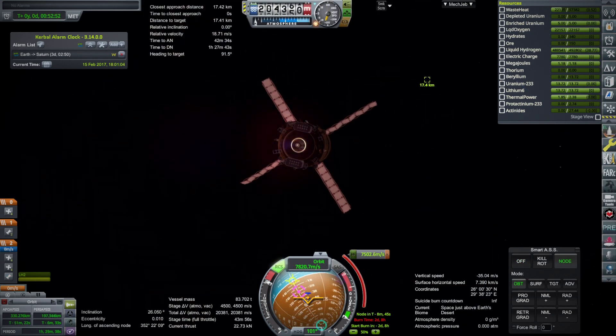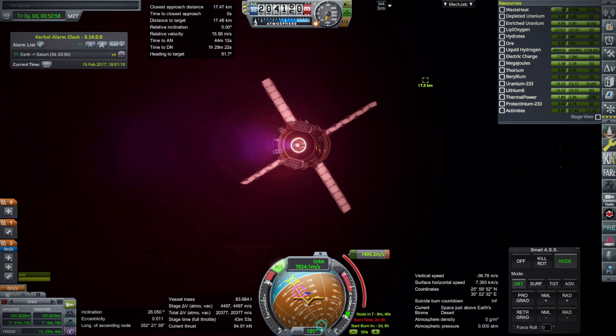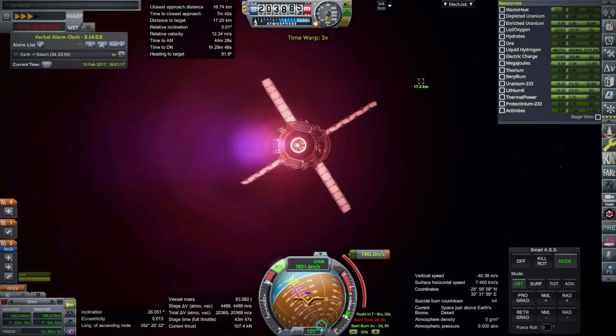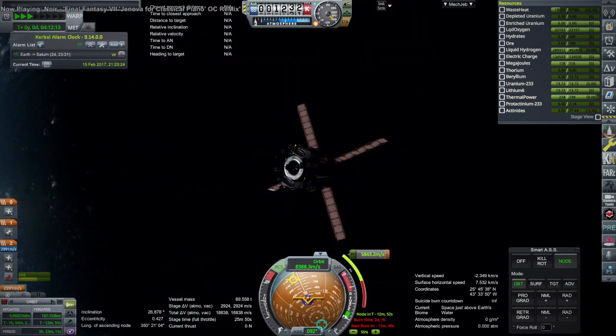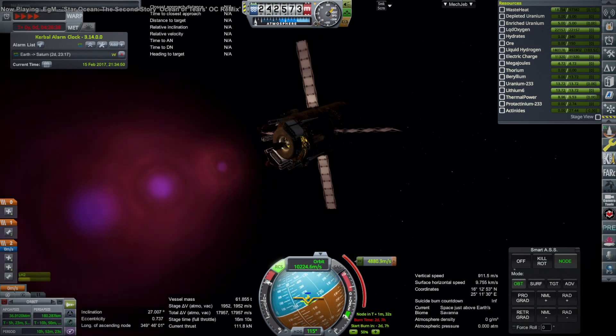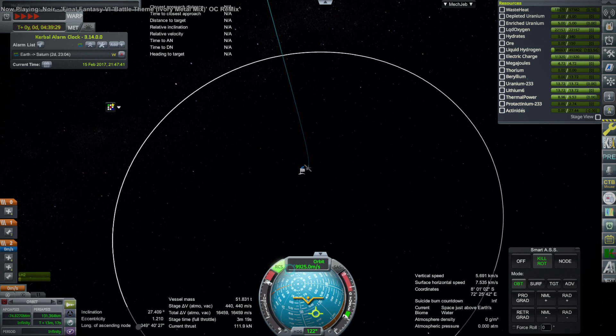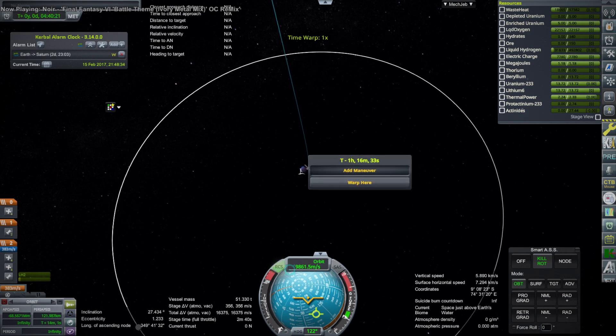We have about 4,500 meters per second with the nuclear engine using hydrogen, and we are consuming most of that before moving on to the ion engines, which use oxygen. We do have to reserve some of the hydrogen to actually land on Enceladus, since the ion engines aren't powerful enough to conduct the landing. The RCS can manage it because Enceladus has very weak gravity, but not so weak that ion engines can land. I'm reserving about 300 meters per second — it'll end up being more than 300 once all the oxygen is gone.